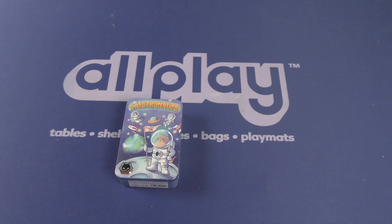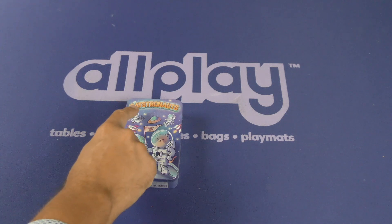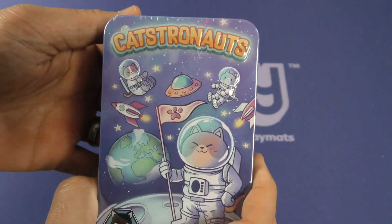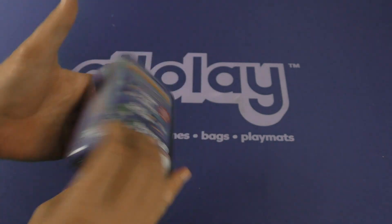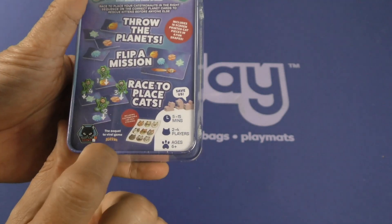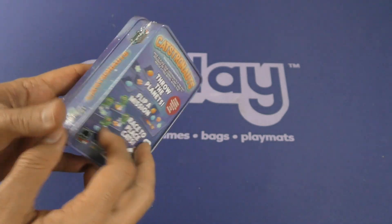Welcome everybody to another Dice Tower daily unboxing. I'm Joey Evans, and today we are taking a look at Catstronauts. That's right, Catstronauts. This is by Alley Cat Games and it takes five to fifteen minutes, two to four players, and ages six and up.